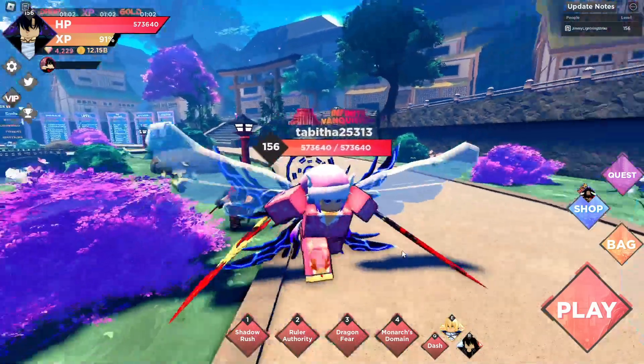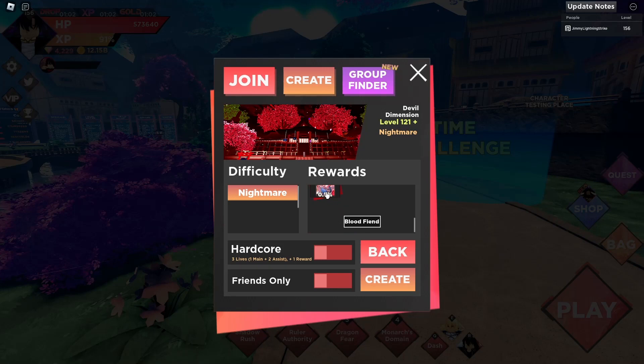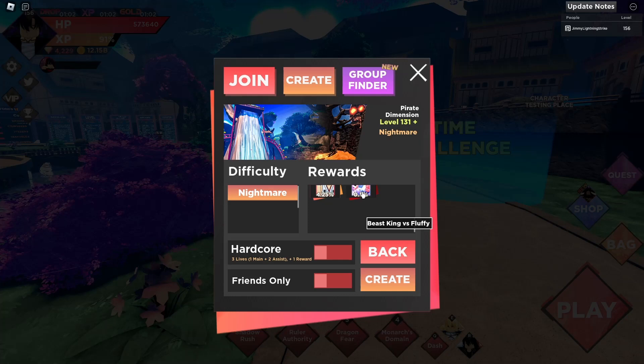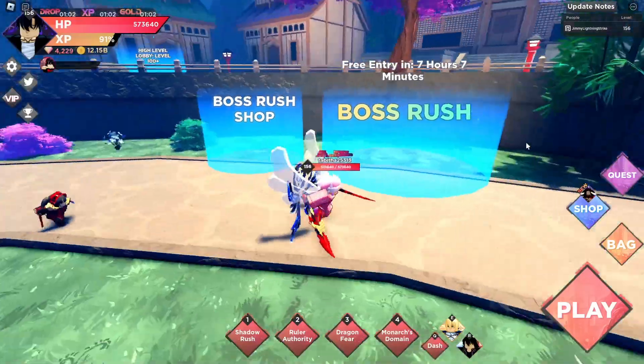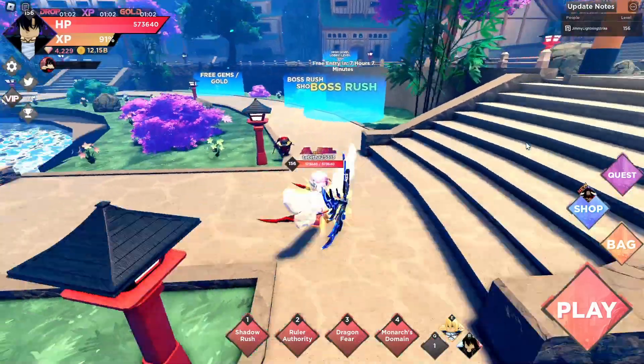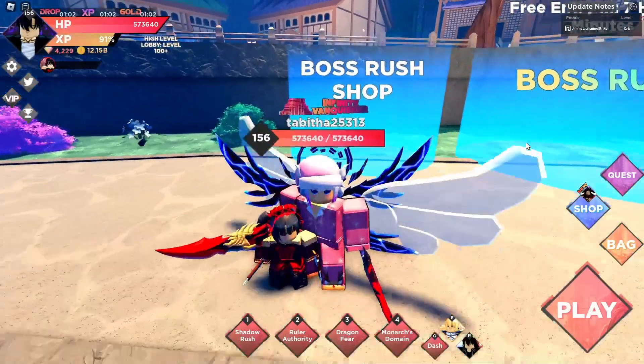First, let's go over all the ways you can actually get Mythics. You can get Mythics from the past two Dimensions — you can get the Blood Fiend card from Devil Dimension and the Beast King vs. Luffy card from Pirate Dimension. You can also buy cards from Boss Rush, which is actually pretty useful.